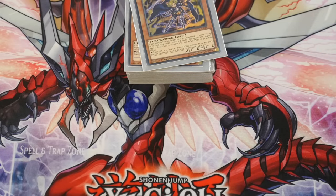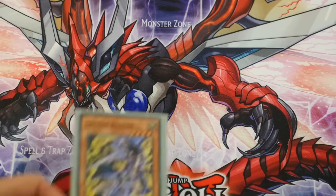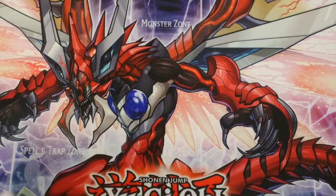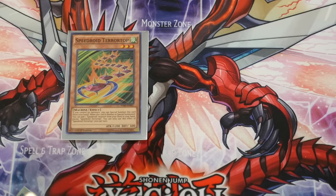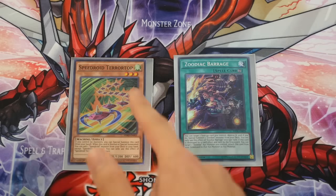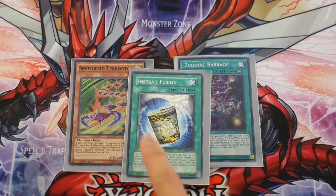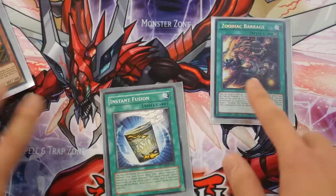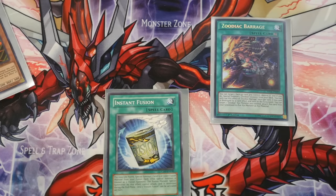With the inclusion of Maximum Crisis, what do we have in terms of Zoodiacs? Well, Rappia itself does a lot more and enables a lot more OTKs. Namely, there are one-card OTKs: Teletop by itself, Barrage by itself, and Instant Fusion is also a one-card OTK — but instead of needing Fireblade in grave, you can have any level 4 target in your grave.